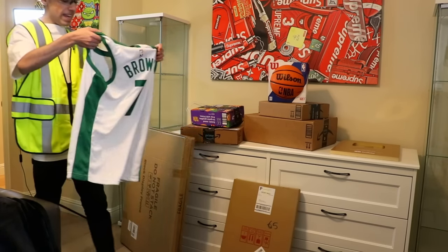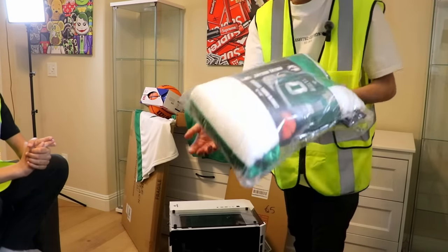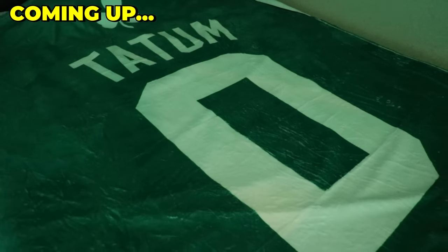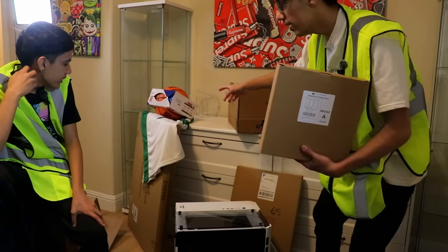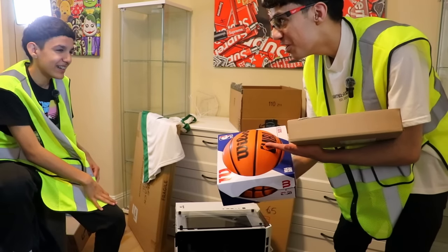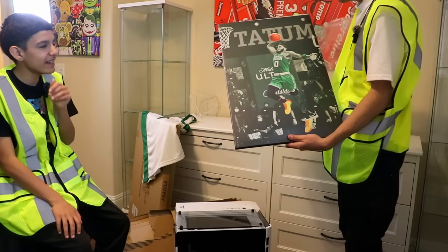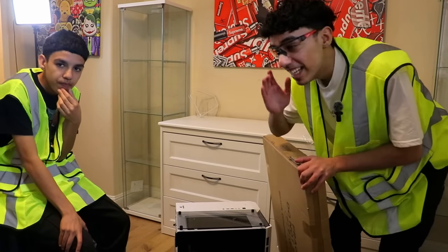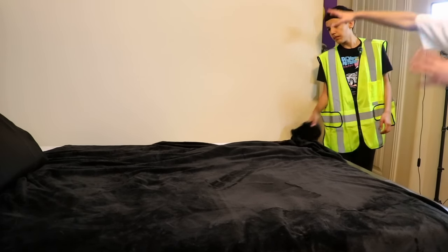We also got his favorite NBA team jerseys, which we're going to be decorating the room with. He's like a hardcore Celtics fan — he talks about it every single day. We got a Boston Celtics blanket — this thing is actually pretty big. We're going to put it on his whole bed. We also got a basketball display case — we're going to put the basketball inside and fake-sign it. We got a Celtics canvas too, and a display case for the jersey.